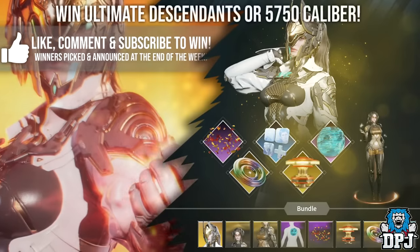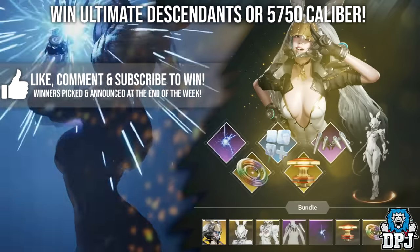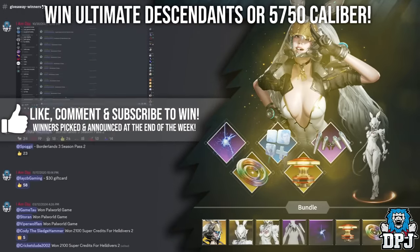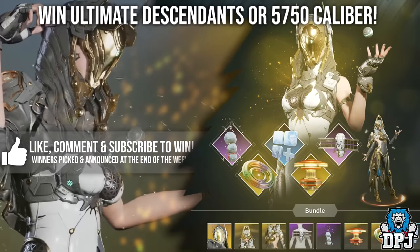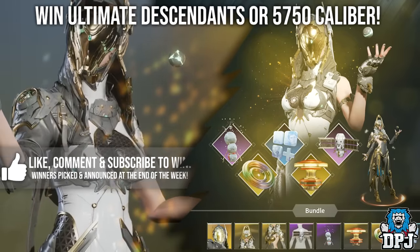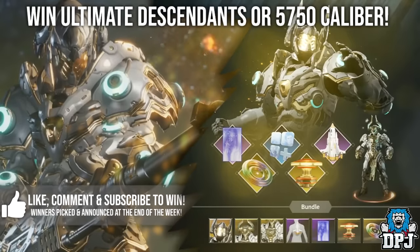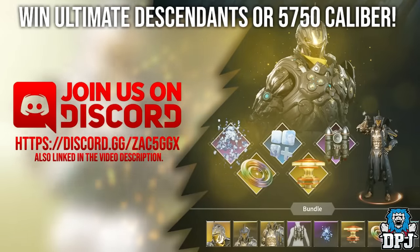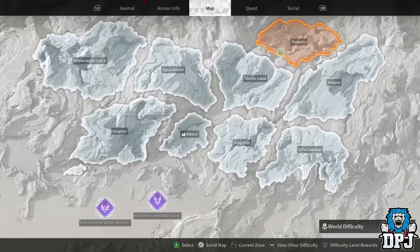DPJ wants to thank you for all your support on this game and he's giving away ultimate descendants every week. Unlike most people, his giveaways are actually legit and he's going to be picking on a weekly basis for people who like and comment on his videos. The more he sees of you, the more chance of you winning. Winners will be picked and announced at the end of every week. Also go join the Discord, linked below, and help him build his amazing First Descendant army.